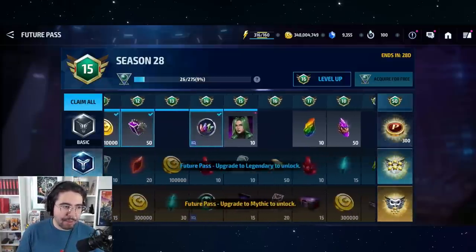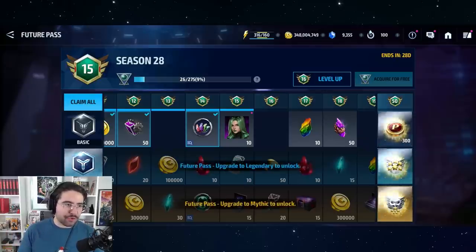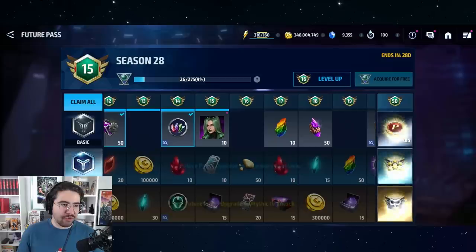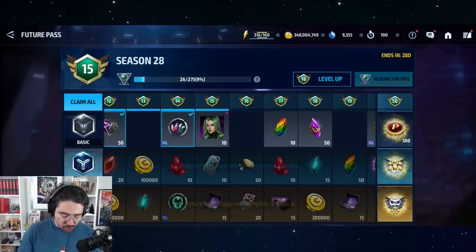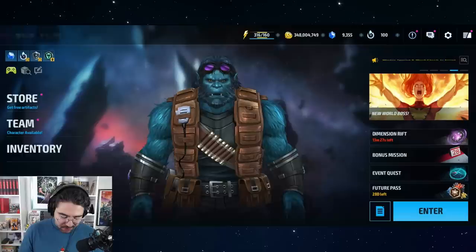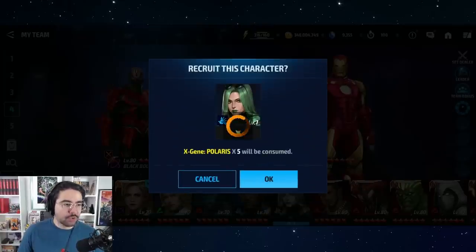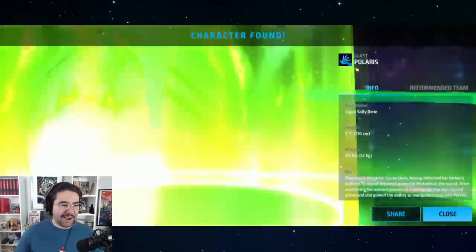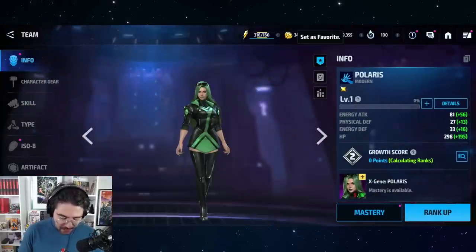If you're watching within the first 28 days, congratulations — you have an opportunity to get Polaris for free. All you have to do is grind the season pass up to level 15, which is very easy. Just do your dailies every day and you'll have it done no problem. Doing dailies every day for 30 days will easily get you to level 50 for the best reward — 300 tokens. To get Polaris, select her from the future pass, collect 10 biometrics, and unlock her one-star. She's got a gorgeous animation with a helicopter exploding in the background.